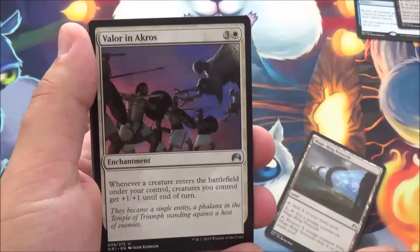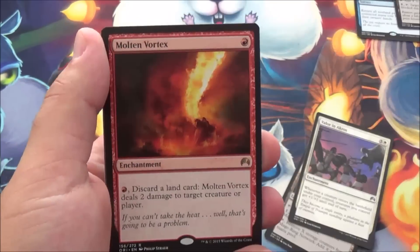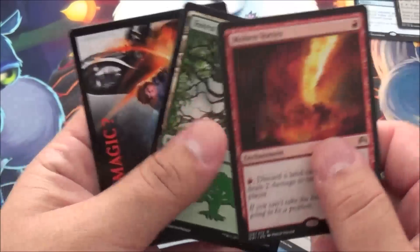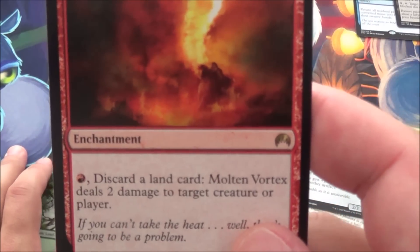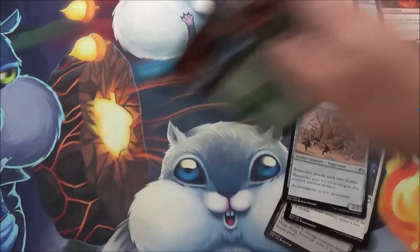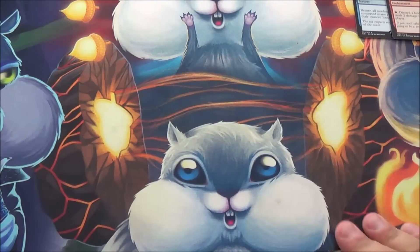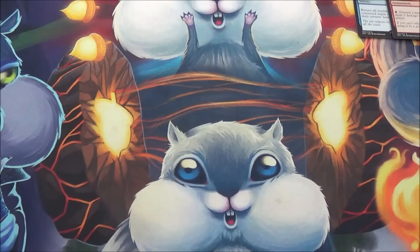We got Mage-Ring Network, Valor in Akros, Ramroller — that's a funny name — and Molten Vortex. Discard a land card: Molten Vortex deals two damage to any target creature or player. That's pretty decent for a one-drop enchantment. Might be useful in my Mogis EDH deck, which basically runs off things dealing you damage and then doubling it.